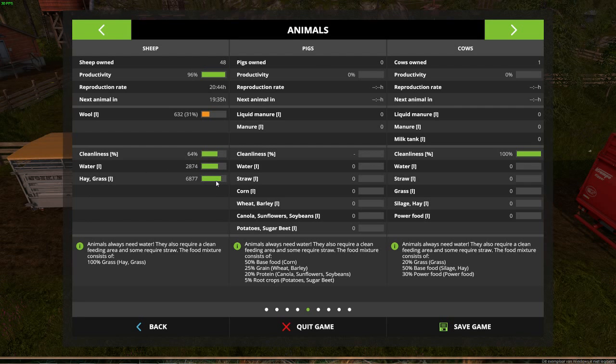Here are my calculations: one sheep needs 30 liters of grass and 50 liters of water every day. That's how you can calculate how much field and grass storage you need. The feed and water storage only holds six days' worth, which is also how I was able to calculate the daily consumption.